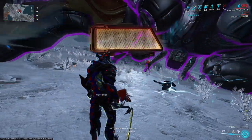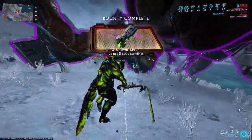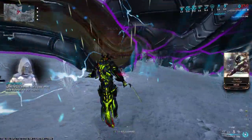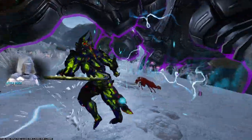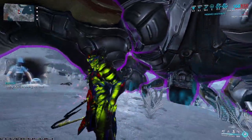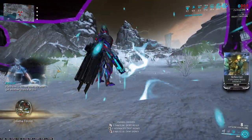Chroma can double the credits he and his squadmates get by using his fourth ability, Effigy. Place it where the back left leg dips down, and you will be in the range of the credits when they drop. In the meantime, make sure that you kill enemies that can displace you — otherwise, Effigy may be in range, but you won't.